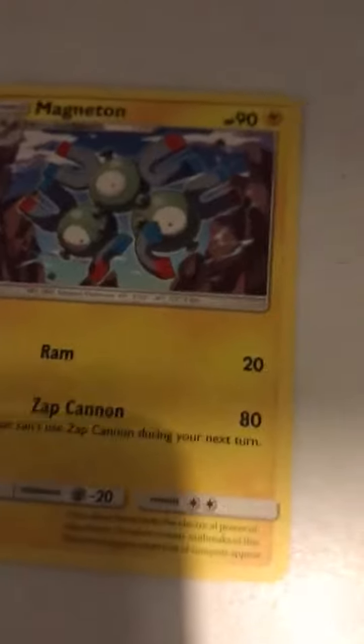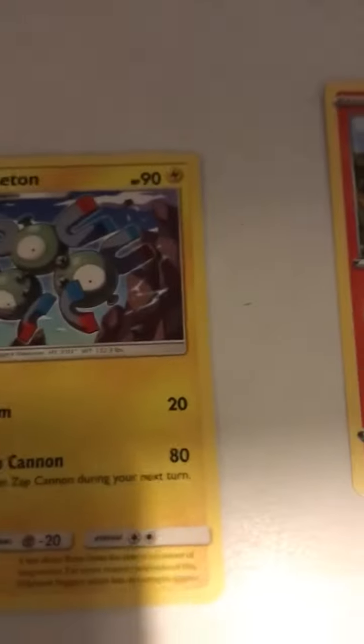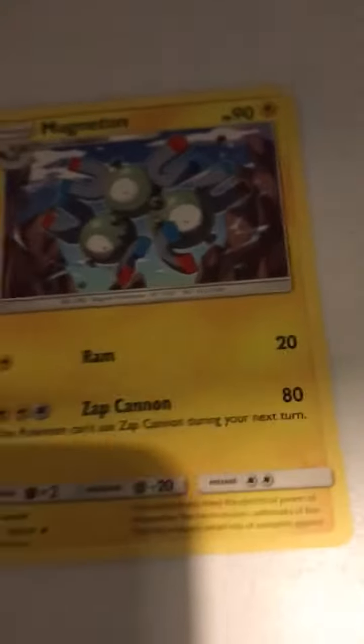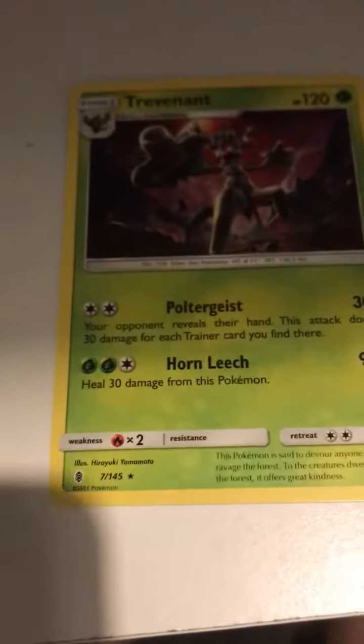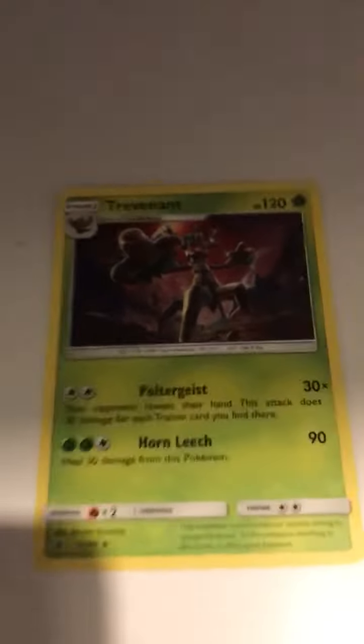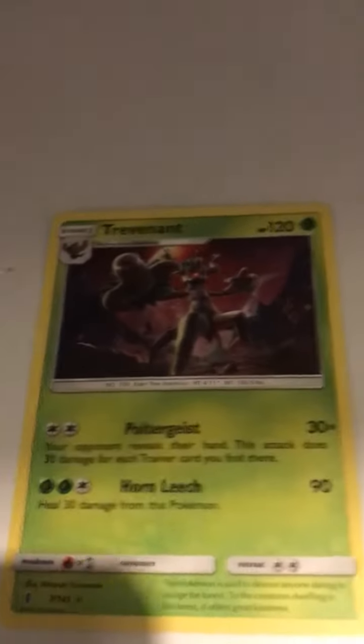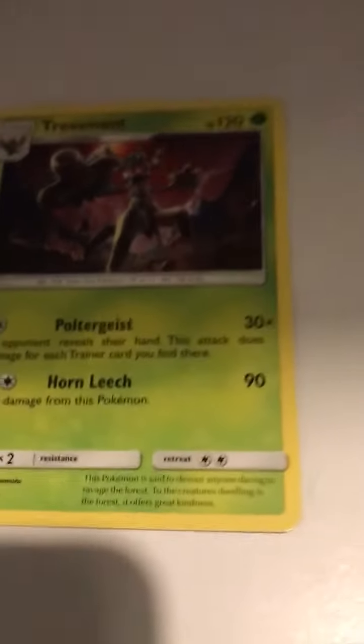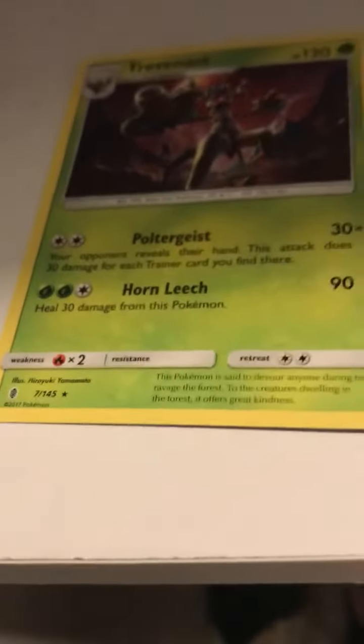This one has a diamond at the bottom. You might think that means it's the rarest - it's not. It's still rare, but you'd rather have something rarer. Then you've got this one - it's got a star at the bottom. If it has a star at the bottom, that means it's the rare card. Basically every single GX card will have a star at the bottom.